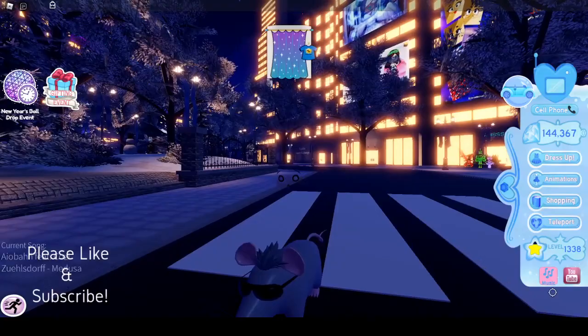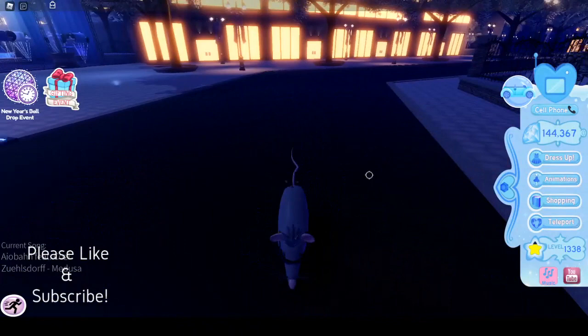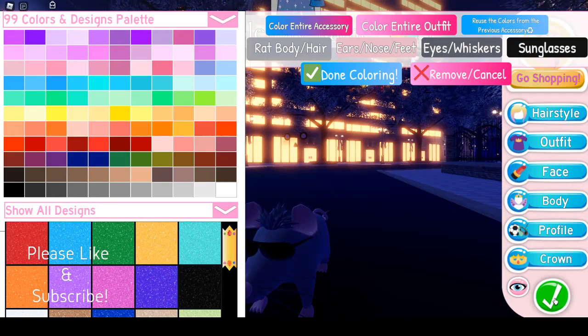I'm a little rat, I'm a cool rat. I don't know if it's just my face or anything, but you can put on an invisible face. If you click on it, you can change the color, the rat body, and the hair, and a lot of stuff. It's really dark actually.